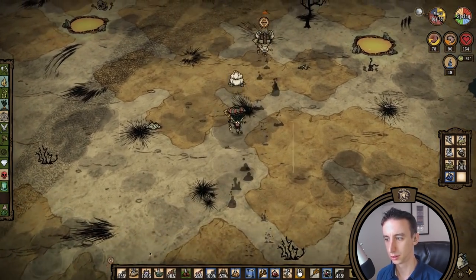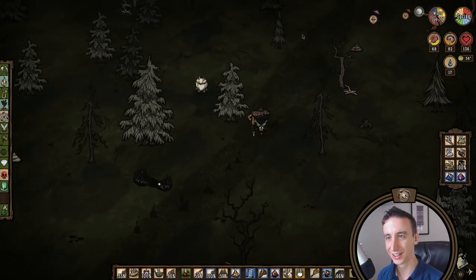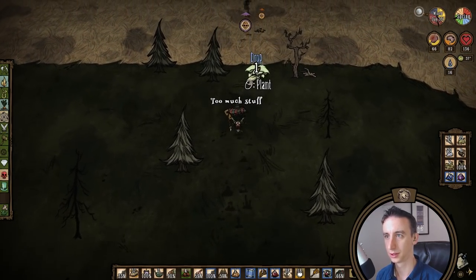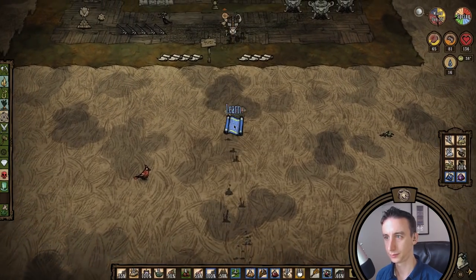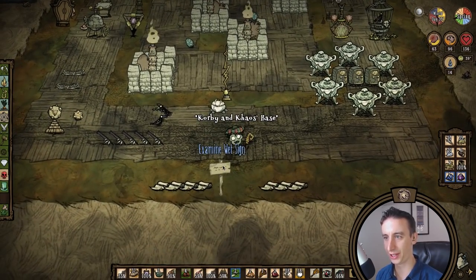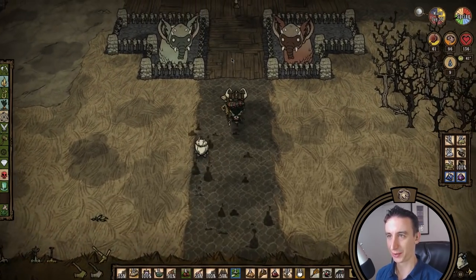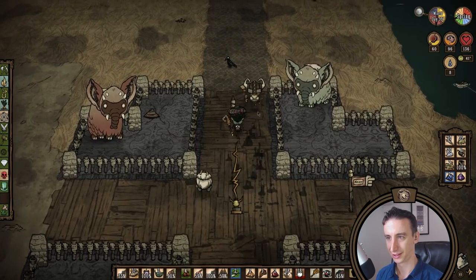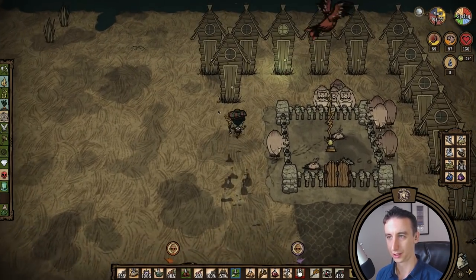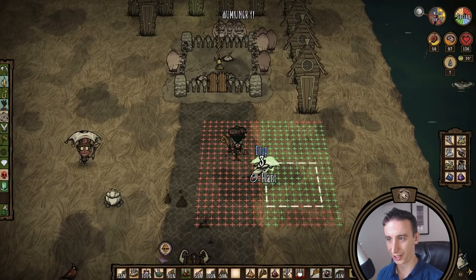I should pick up the blue gems if no one else wants them. What's a blue gem? Oh, this whole area. I get to tour this base too. It's mostly been Corby — she kind of just made this whole thing. And I've just been kind of sitting in the back. This is Corby's base primarily — Corby and Chaos.